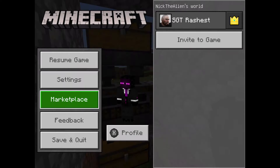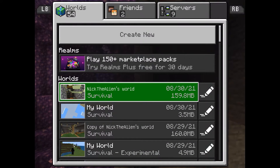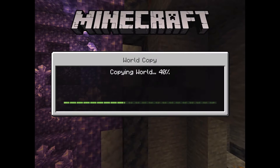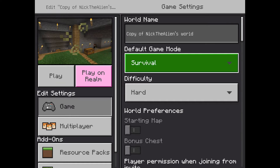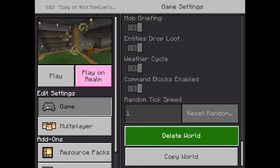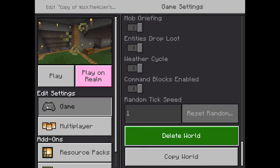Seeing as I'm going to research, I'll show you my routine when I leave the world. I basically exit like this, then I go into my world, edit the world, and I go down to copy world - I copy it. This is the backup just in case. Then I go to my old backup and delete it because I don't really need it anymore. I should probably make two backups at a time, but that would take a lot of storage. It already takes a lot. I'll go back to enchanting soon.